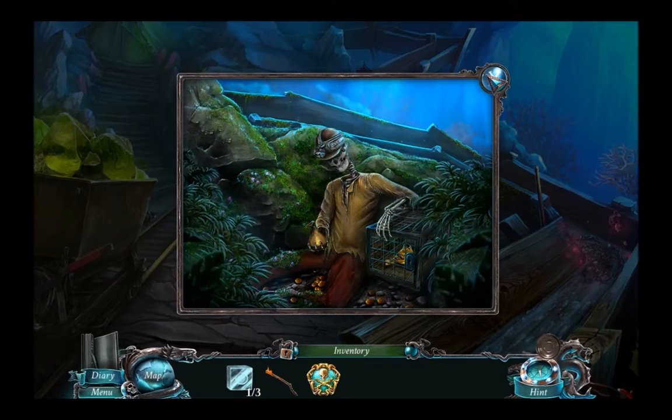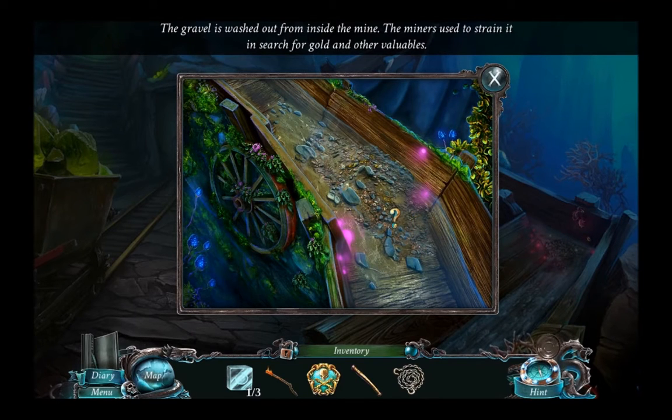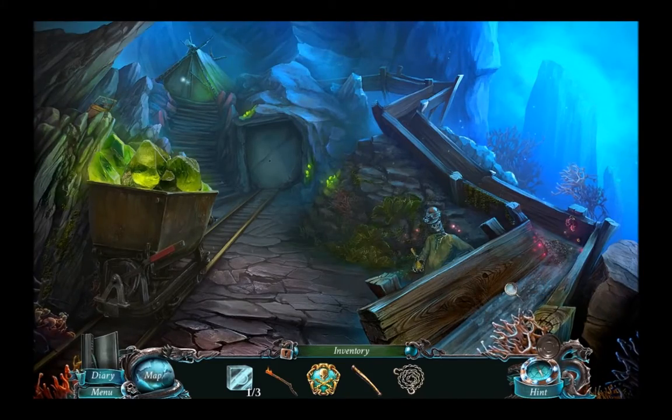Puzzle pieces — I haven't got very many of them. There's a chain. The gravel is washed out from inside the mine. The mine was used to strain it in search for gold and other valuables. Perhaps we've got to get a sieve and have a look.